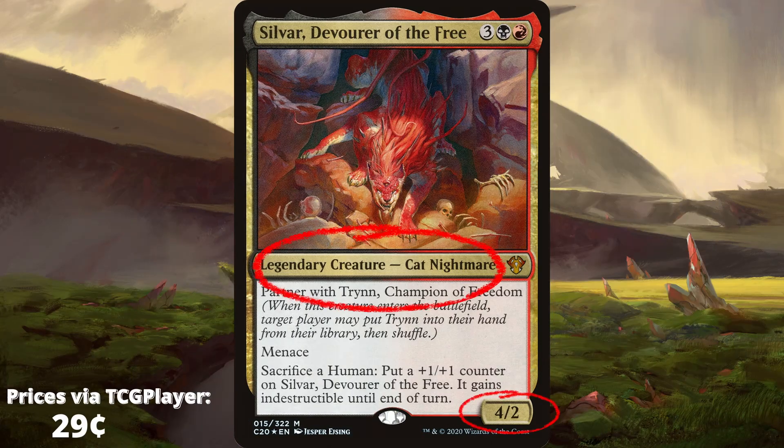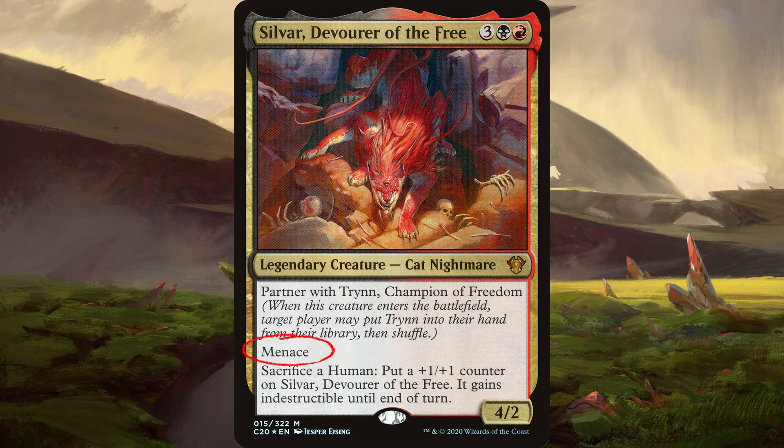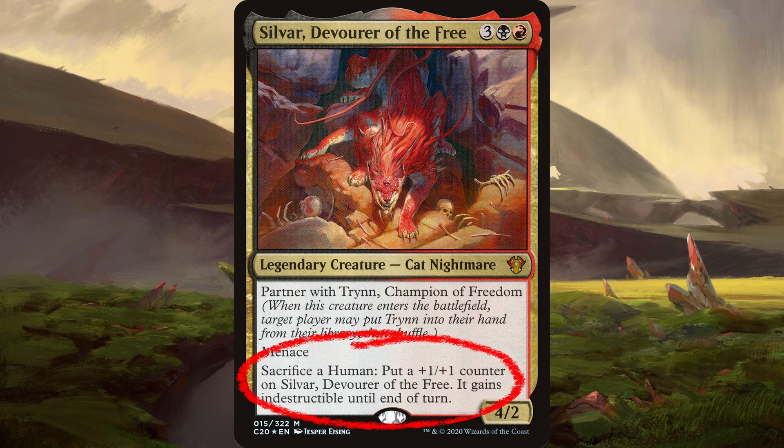Sylvar is a 4/2 legendary creature cat Nightmare for 3 black and a red that has 3 abilities: Partner with Trin, Menace, and Sacrifice a Human to put a +1/+1 counter on Sylvar, and it gains indestructible until end of turn.